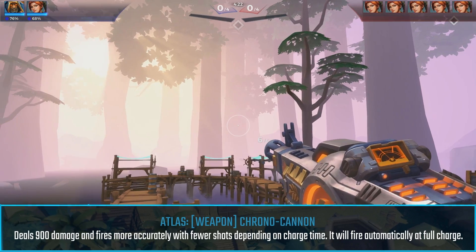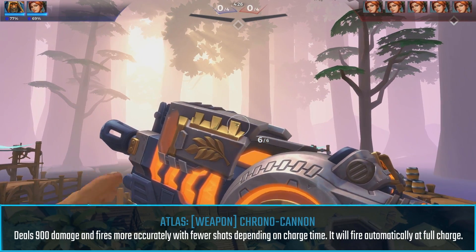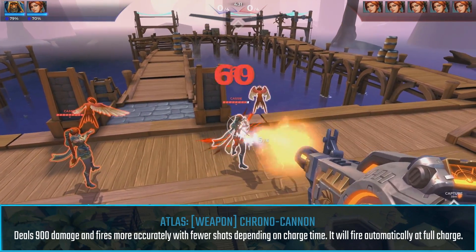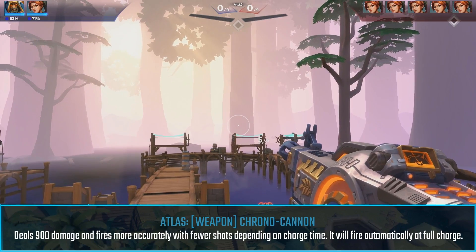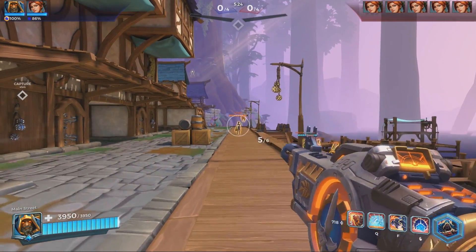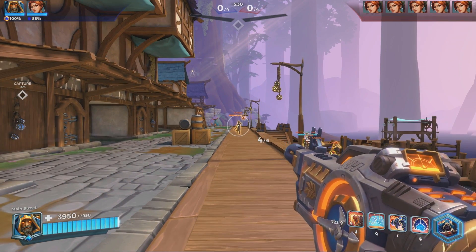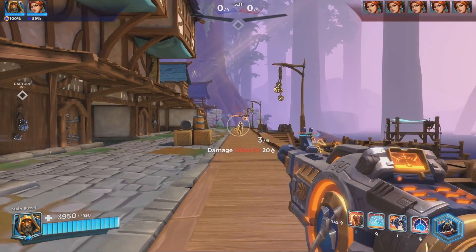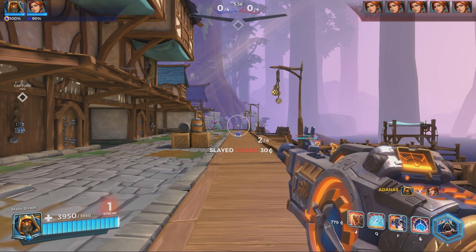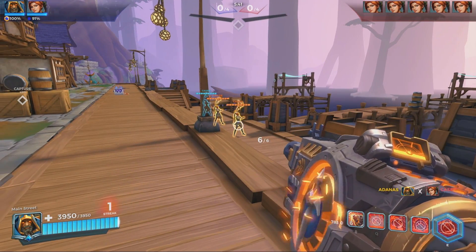First is his weapon, the Chronocannon. When fired normally it's like a mix between a burst rifle and a shotgun. If you hit every pellet from one attack it does a total of 900 damage. However, if you hold the fire button down you can charge your attack like Amani or Sha Lin. The longer you hold it the tighter the spread gets. After 1.5 seconds the attack will become one highly accurate 900 damage railgun attack. Keep in mind that this attack will auto fire after 1.5 seconds, but you can hold it and release it whenever you want.